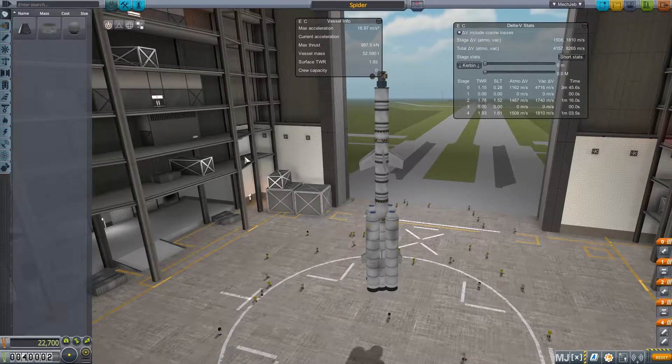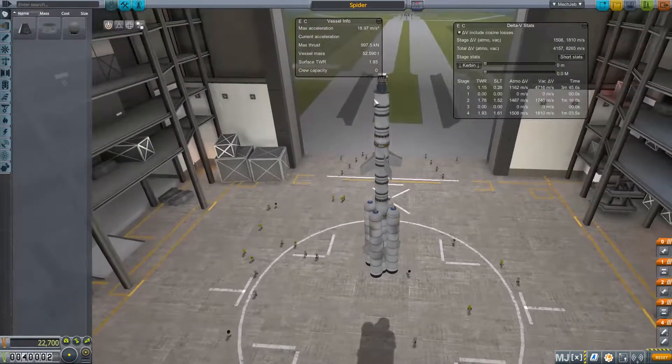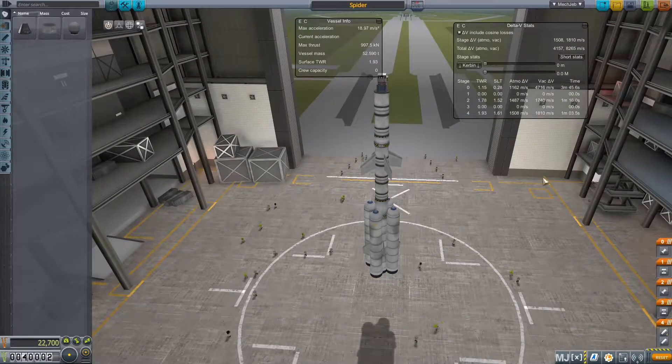Hello, welcome to episode 8 of our Kerbal Space Program career mode tutorial. Today we're going to get into a polar orbit with this satellite we've built out. Essentially it's just the probe head — the new probe head we got from signing — along with some solar panels, some batteries, and lots of engines. Let's give it a launch.